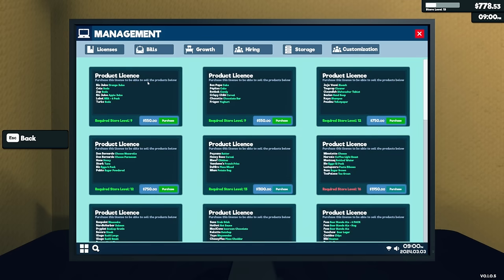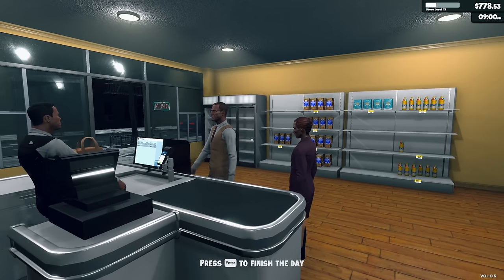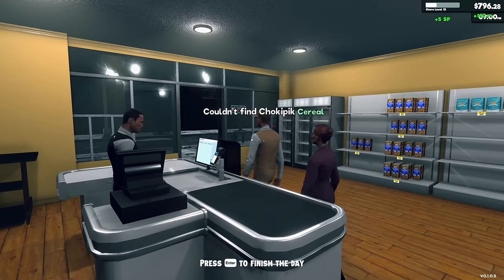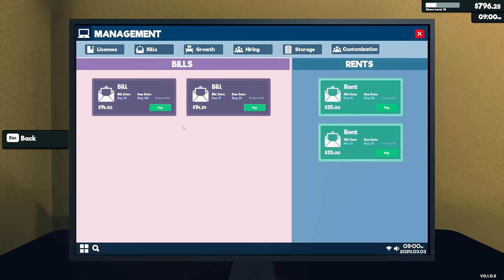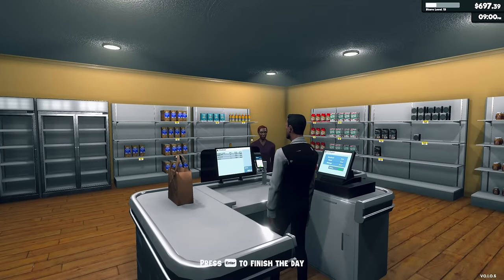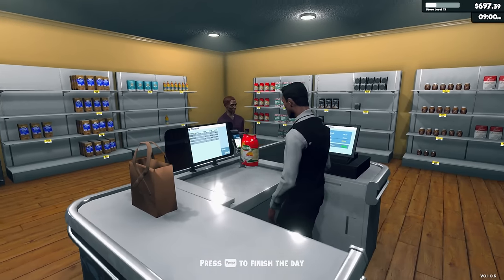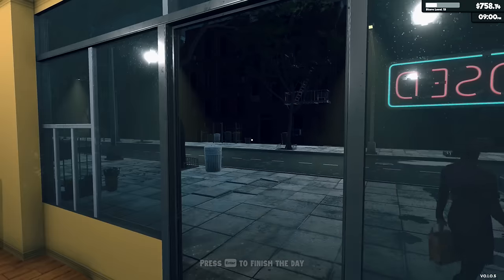Once we get the expansion we can add more items. Looking at licenses, we're gonna need six more things and I'm pretty sure they're all refrigerated. I'm not gonna end the day while customers are here — I need the money. Let me go check my bills too, pay those off, get everything squared up. Perfect, very nice — excellent work today.